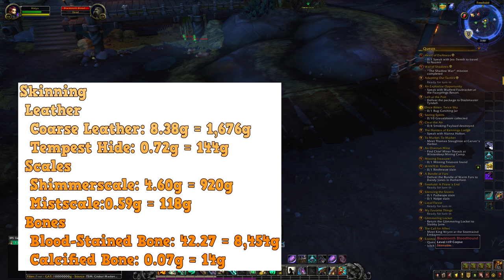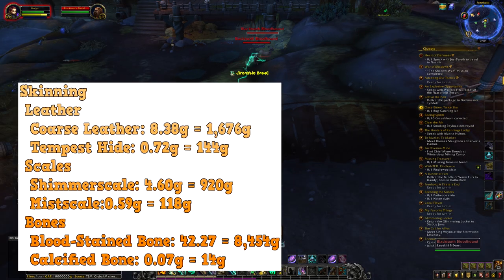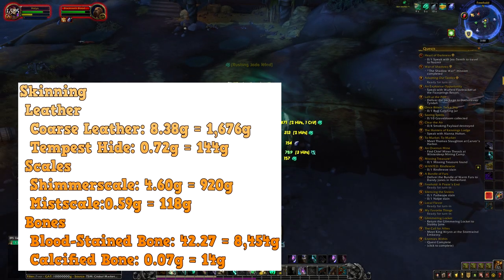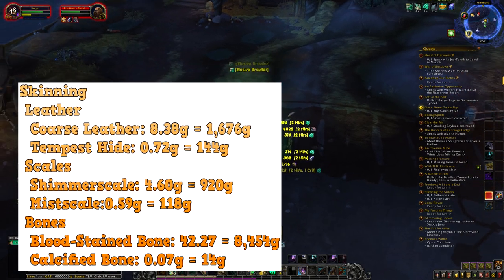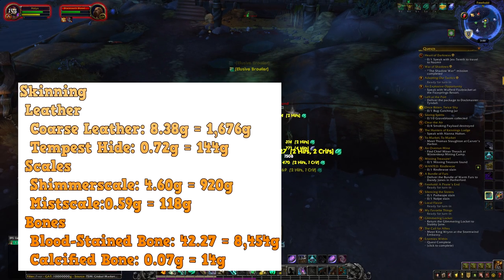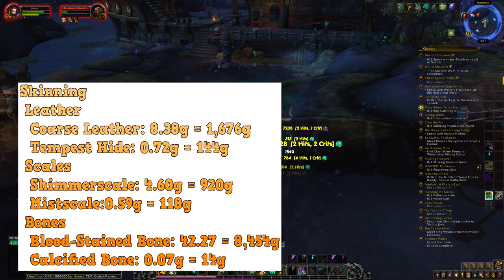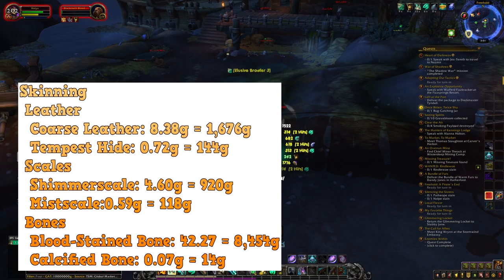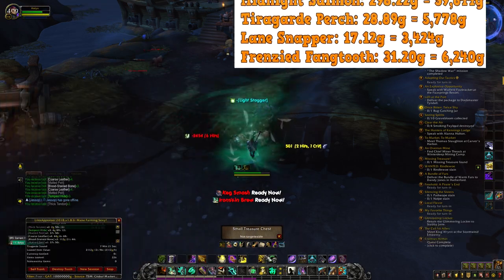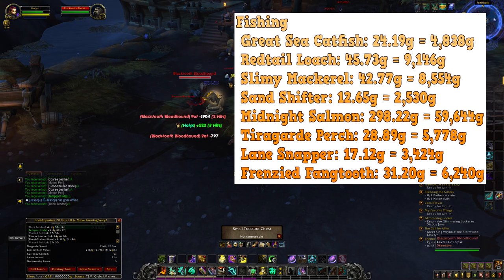Next up is skinning. Coarse Leather: 8.38 gold, 1,676 gold per stack. Tempered Hide: 0.72 gold, 144 gold per stack. For scales — Shimmering Scale: 4.60 gold, 922 gold per stack. Miss Scale: 0.59 gold, 118 gold per stack. For bones — Bloodstained Bones: 42.27 gold, 8,454 gold per stack. Calcified Bones: 0.07 gold, 14 gold per stack.